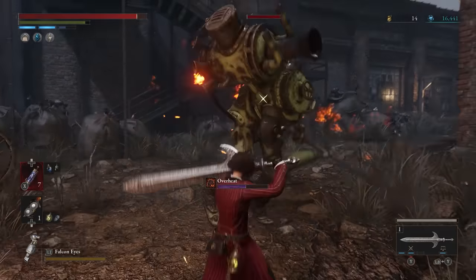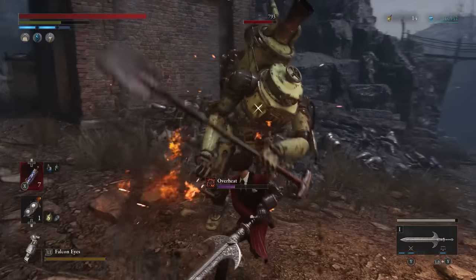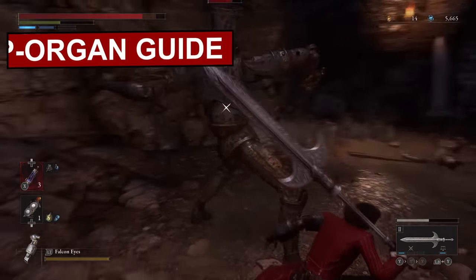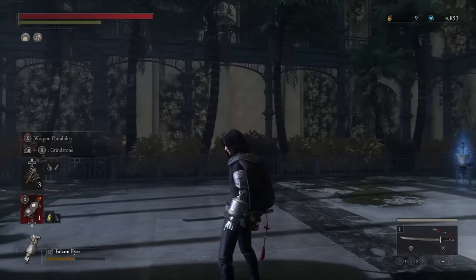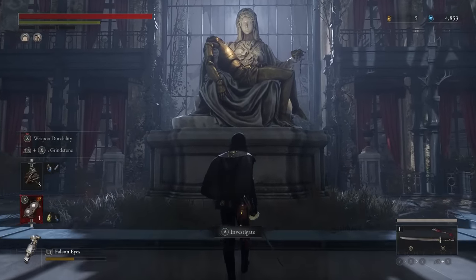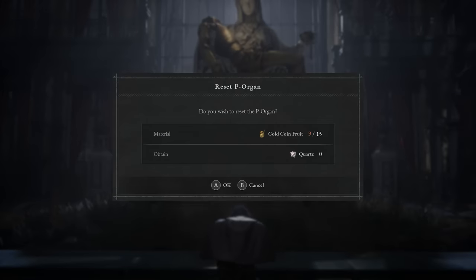Lies of P is a Souls-like game set in the Pinocchio world, but it has some really unique features that unlock as you progress through the game. One of these is the P Organ — a full progressive skill tree with unlockables, skills, and abilities. You're going to need a ton of a currency called Quartz to unlock all these different things. I've unlocked the whole P Organ skill tree, reset it a couple of times, and tried a lot of the different perks and skills. I just want to go over the ones I've found to be the best that should give you the best chance.